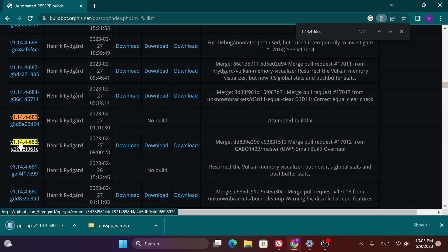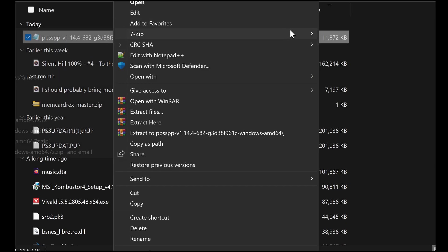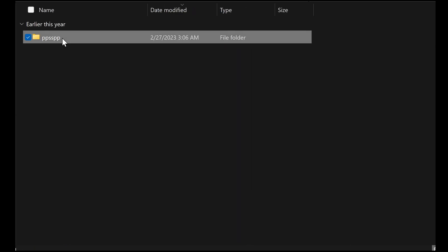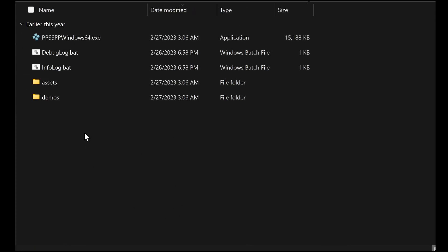So click that — make sure it's this version specifically. Extract it, reinstall it, and put it wherever you want on your computer. Then run your game and see if the flashlight is working now.